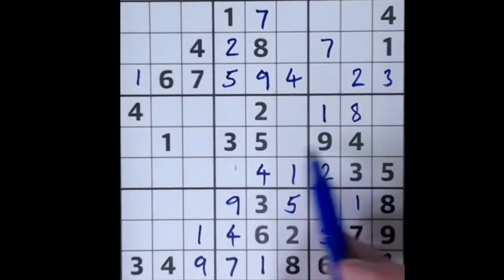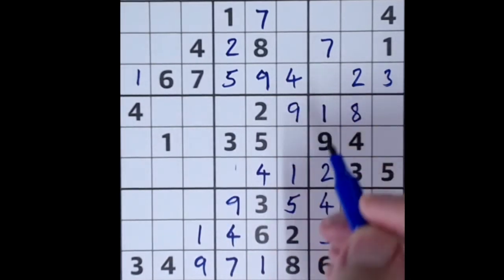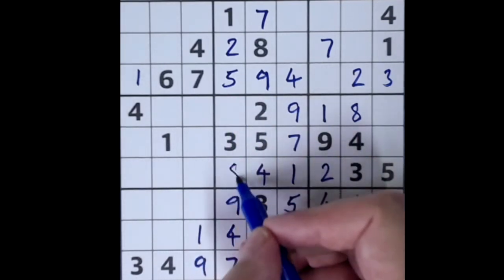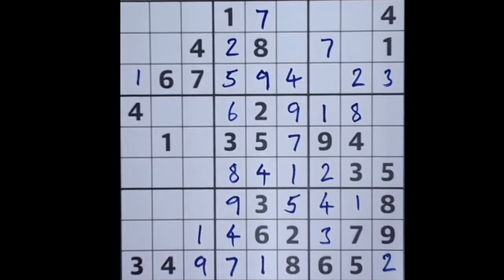Nine blocks up here and nine across here, so we can place our nine there. Seven blocks up here so seven goes in this square. What's missing? Six and eight — eight blocks here so the eight goes here, and six is the last number we need there. Six then blocks across here and appears here, and seven is the last number we need there.